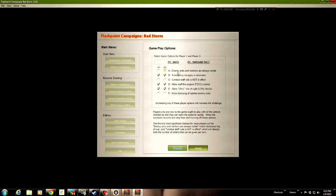Tonight I'm going to have enemy unit markers always visible set to off, so only when a unit can actually see an enemy will it be shown on the map. I'm going to leave emergency resupply on — that's kind of lame, but I'm going to. I'm turning the limited staff rule on, which means we'll be limited in the number of orders that can be issued in any given turn. I'm turning that on for both players.